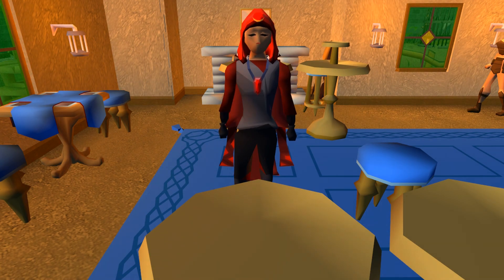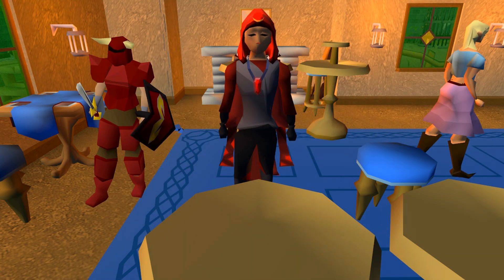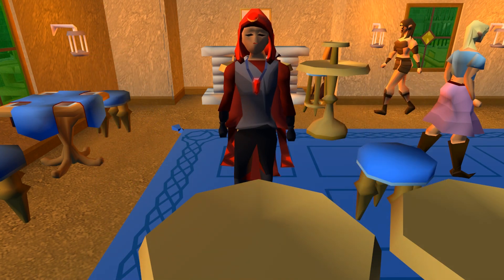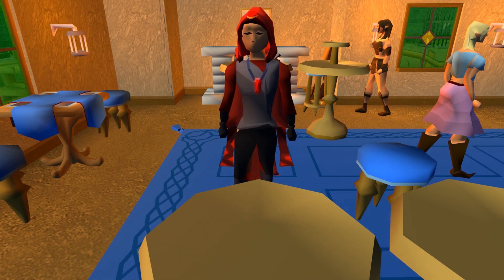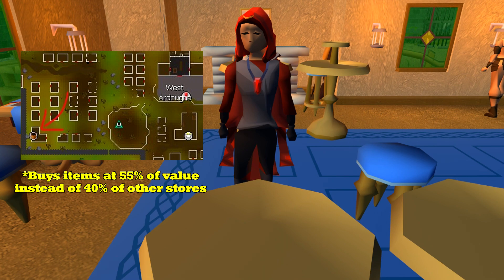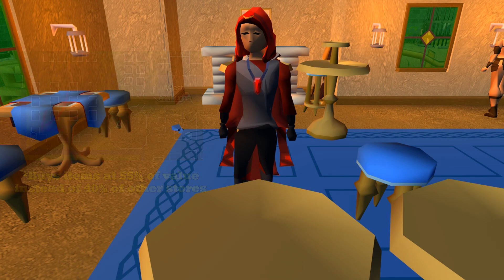If you have not done the Corsair Curse yet and just want to get straight to moneymaking, another option is to use Fire Strike on Zamorakian Warriors at the ZMI Altar for their Steel, Adamant, and Rune item drops. Having Plague City partially completed will be greatly beneficial, as the General Store in West Ardougne buys things at a higher price compared to other General Stores.